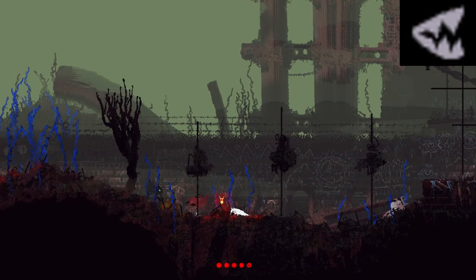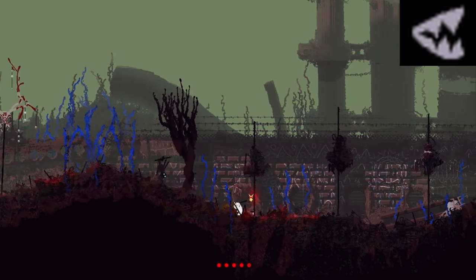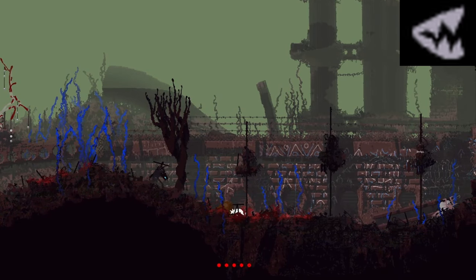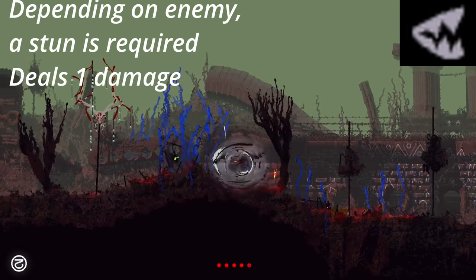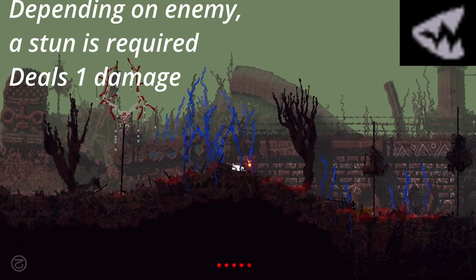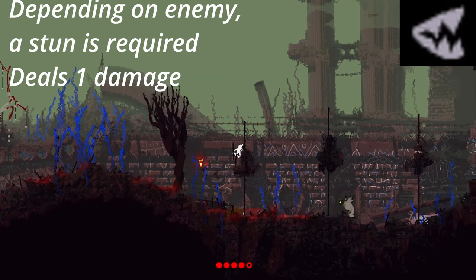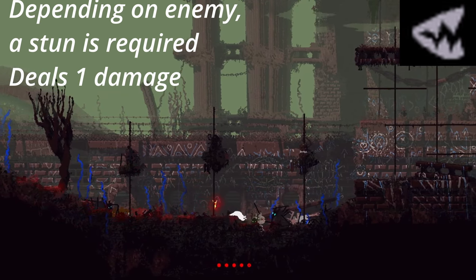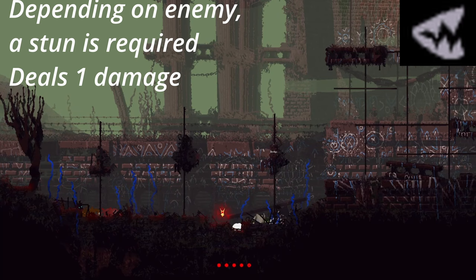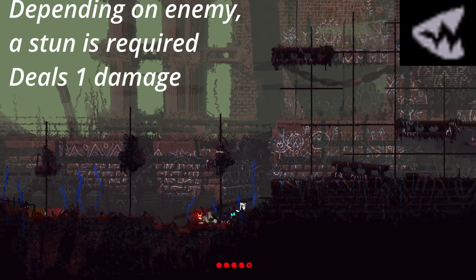Mauling is more of a quality-of-life thing than an actual weapon — you can't fight hordes of scavengers by biting and chewing. To perform a maul, you have to stun a target, grab them, then hold grab. It deals only one damage and can take out scavengers in two mauls. It is most useful when you are disarmed and confronted by a scavenger that is also disarmed. You can also execute a maul on smaller targets like snails, lantern mice, and vulture grubs without needing to stun them first.